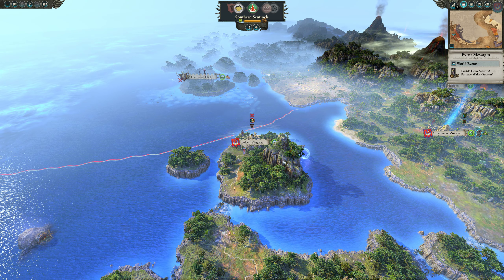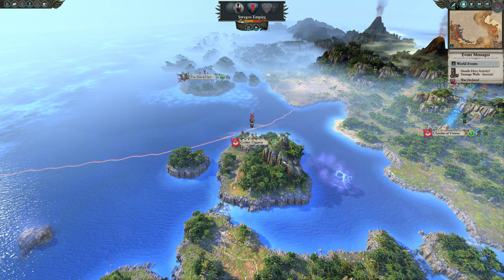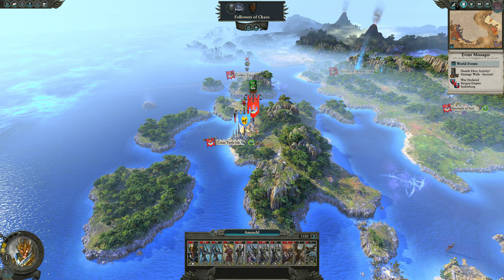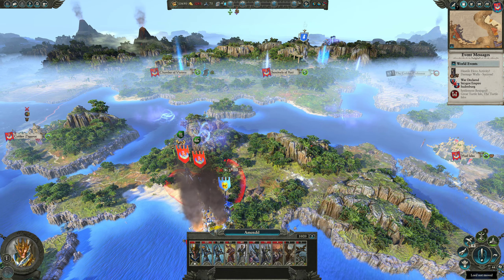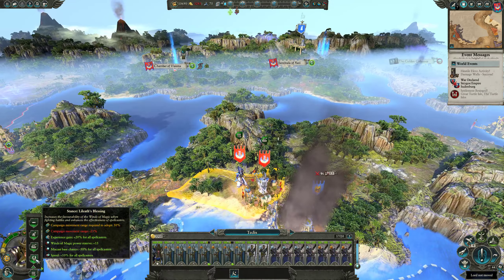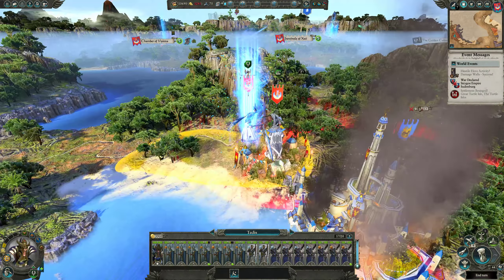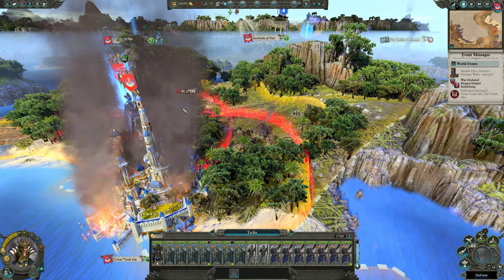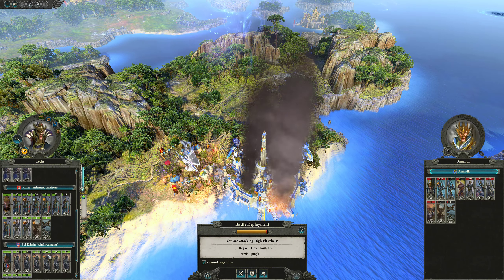Damaged walls at the Golden Ziggurat by the Blood Hall Coven — he's laying siege again, how unexpected. Okay, first order of business: 20% experience gain for all spellcasters. Let's challenge with Teclis. Did we get everybody? I think this time we can just auto-resolve it — we're not in danger of losing anything.